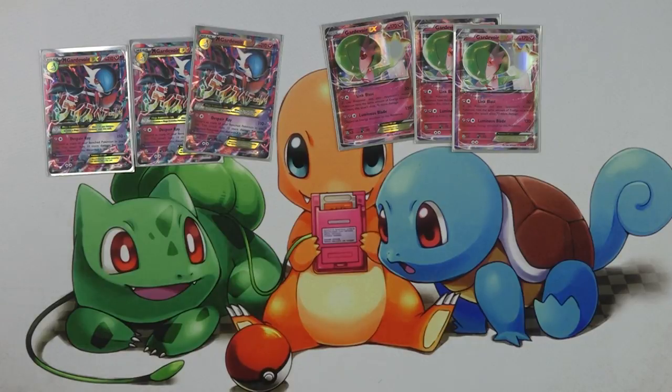Mega Gardevoir has 210 hit points, making it a pretty sturdy attacker, and it has Despair Ray as its attack. Despair Ray does 110 damage, and you can discard Pokemon off of your bench to do 10 more for each Pokemon discarded. With the aid of Skyfield, the stadium card I'm running four of, I can hit up to 190 damage. It has the added benefit of being able to discard a card like Shamaniac, which would otherwise be a liability on your bench.